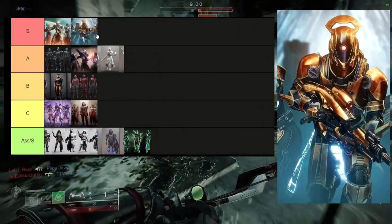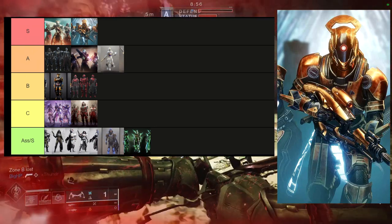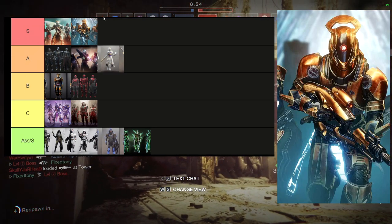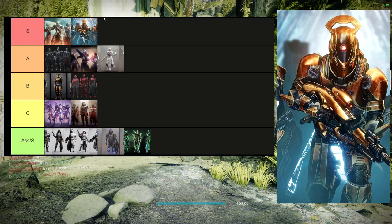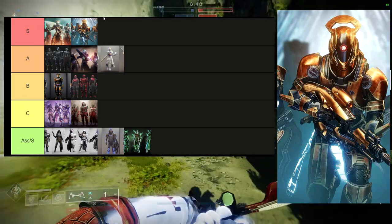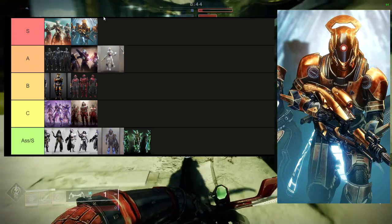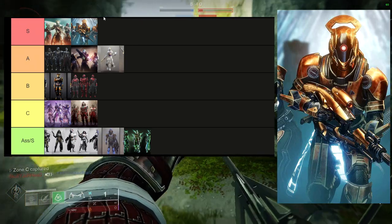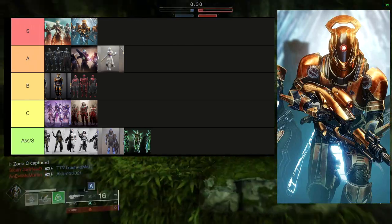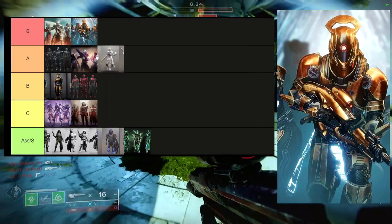And then this one: easily, easily S tier. You cannot even fight me on this one. This one is probably one of the best sets to really represent Vex. You have the helmet, you have the mark which is amazing, you have the chest piece. I think the boots are the weakest portion from this. So Titans, let me know what you guys think. I definitely really, really, really love all of these — it's just some I utilize more than others.